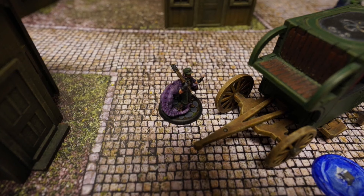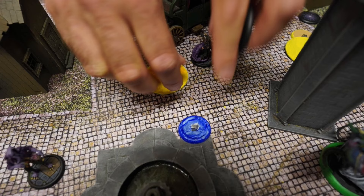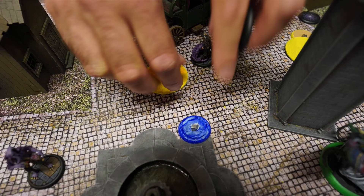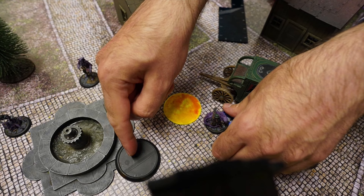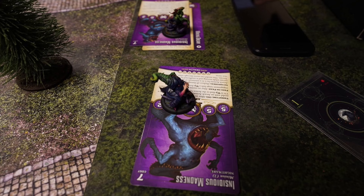The Dreamer activates: Walk, then interact pushing the strategy marker over the pyre marker and over the corpse coffin marker, removing both. He then summons another Insidious Madness in Buried — he currently has two Insidious Madness hiding in the nightmare zone.